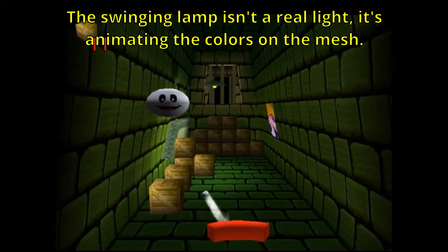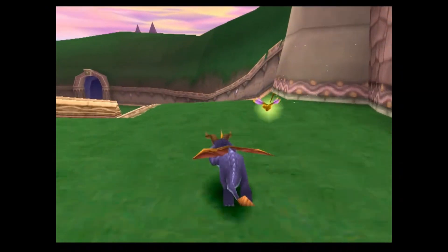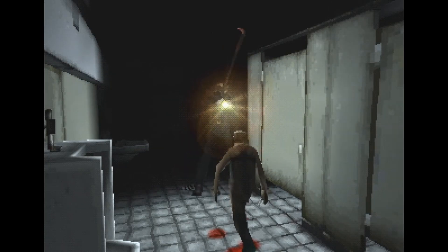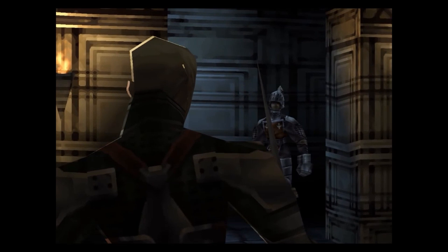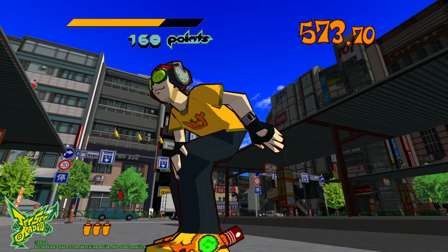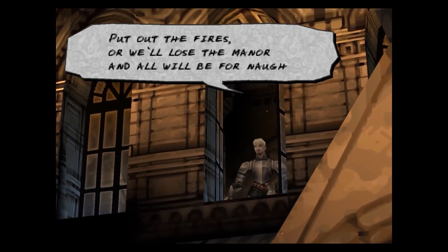Programmers could attenuate the colors to simulate objects entering shadow, point lights, and even animated lights. Spyro the Dragon used shifting vertex colors on a transparent plane for Spyro's shadow, and the effect is pretty convincing. Silent Hill used it for the flashlight, and that's why the lighting looks so good for a console not capable of true lights. Vagrant Story actually doubled up on the models to simulate rim lighting and highlights — this technique is called inverted hull, and was used to create the black outlines in cell-shaded games like Jet Set Radio. The fact Square was able to manage this on aging hardware is truly astonishing, and few if any PlayStation games look as good as Vagrant Story.